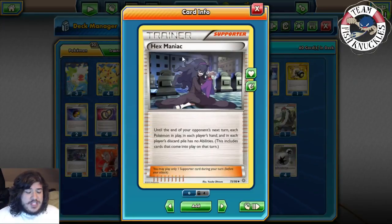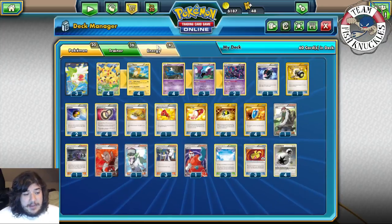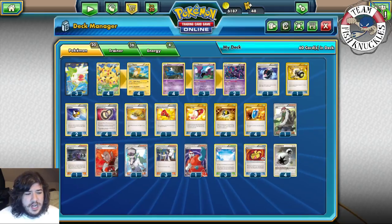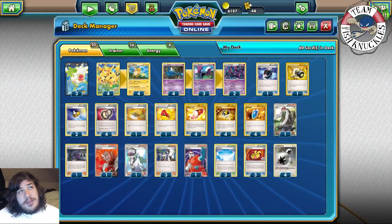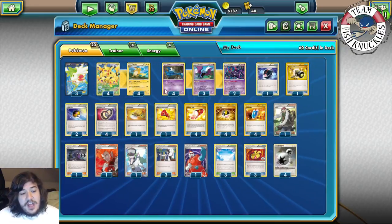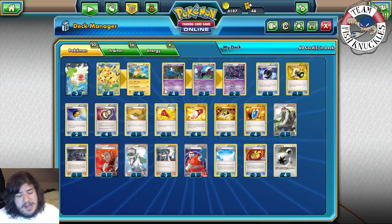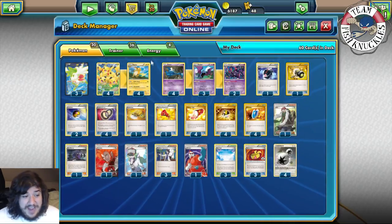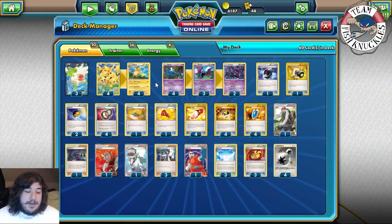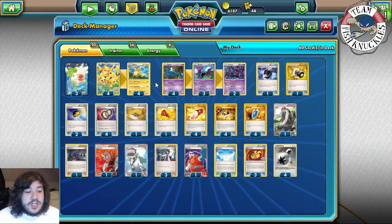One Hex Maniac shuts down Abilities, mainly for Trevenant whose Forest's Curse stops you from using Item cards - still probably a bad matchup. The deck probably loses to Trevenant because it locks down Item cards. I think you can beat Vespiquen Vileplume but not Trevenant. Trevenant spreads damage everywhere while Vespiquen just won't attack Pokémon - it's interesting to see what happens. Turn one Item lock probably just wins regardless.